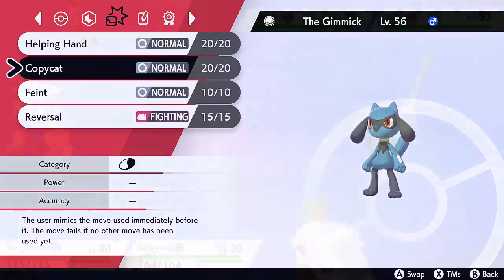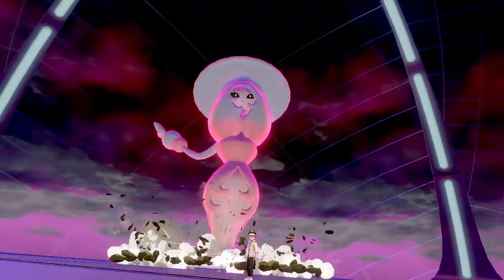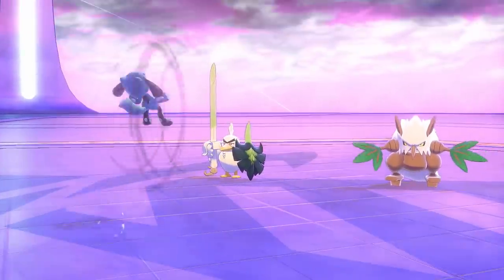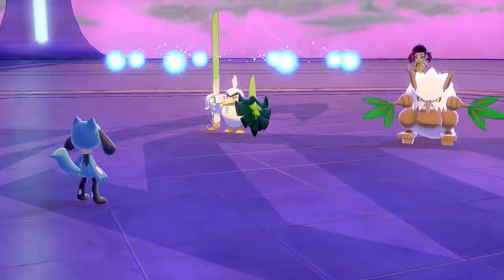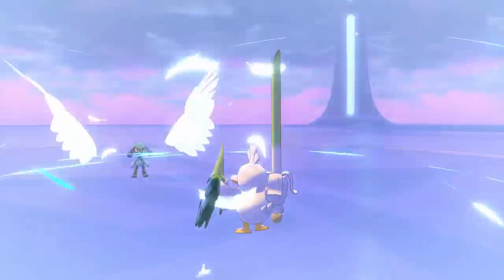This is important for Trick Room because when you Dynamax, Trick Room becomes Max Guard, which goes right at the beginning of the turn — it's plus four priority. If you have a really fast Copycat user, you can Copycat Trick Room straight after that Max Guard, which is crazy because your opponent won't even have a chance to attack you to stop it. The best example of this is Copycat Riolu, because it gets the Prankster ability, which gives it priority Copycat. It's the only Pokemon to get Prankster and Copycat at the moment.